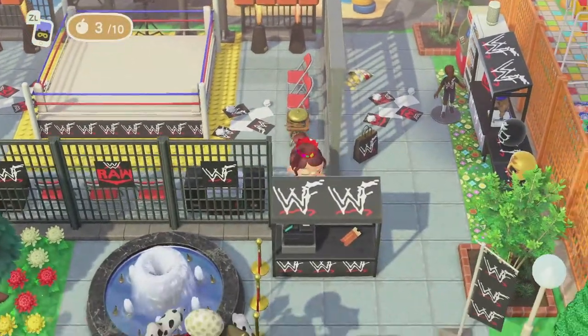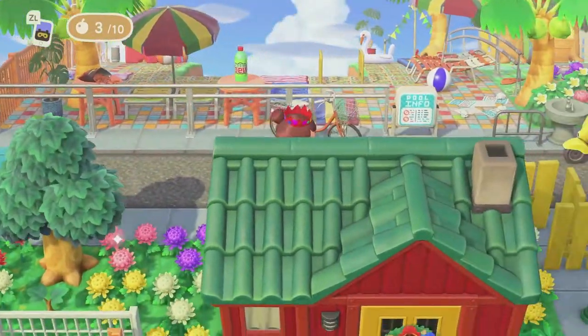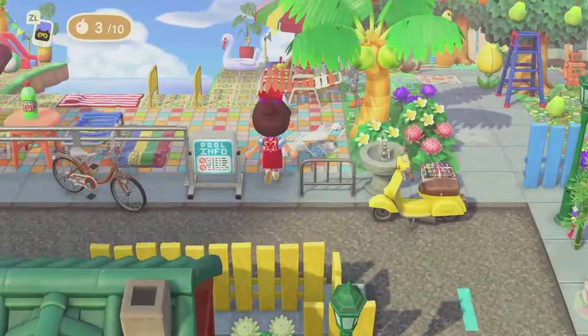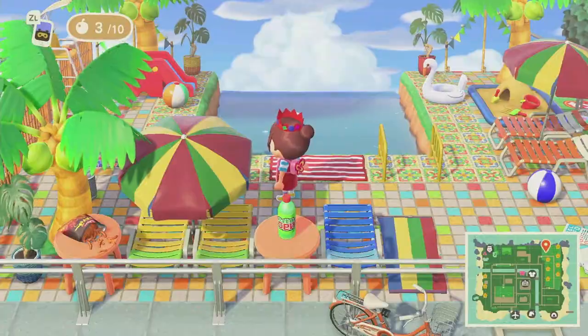Next up, we are headed up here — this is the neighborhood. And first off, we have the community pool. This is such a kid-friendly community pool. It's an infinity pool — look at all of the colors.